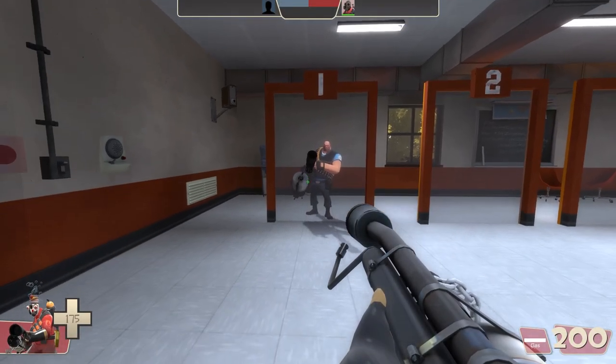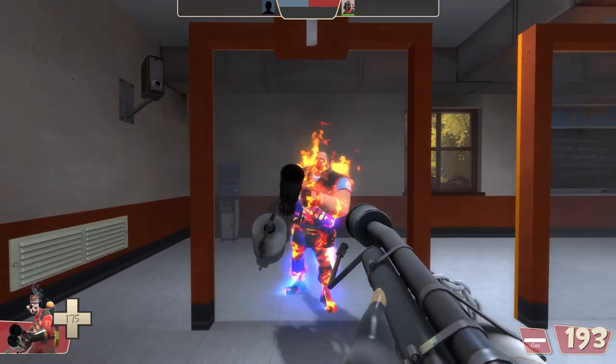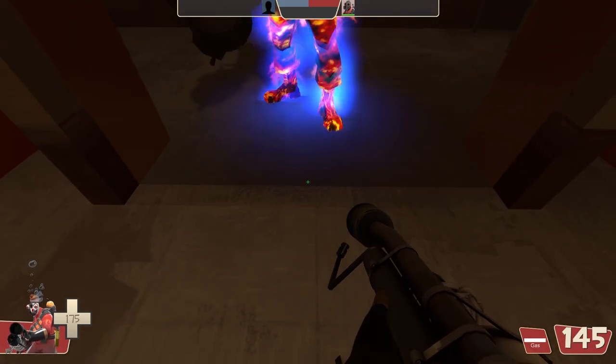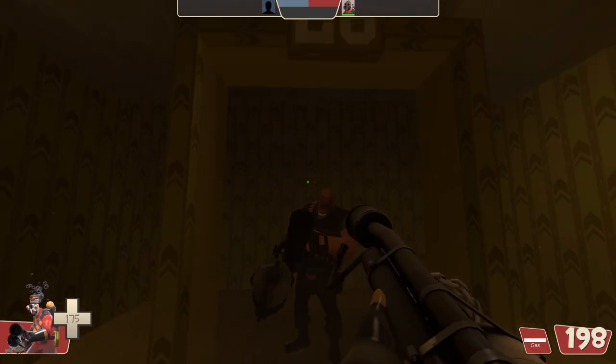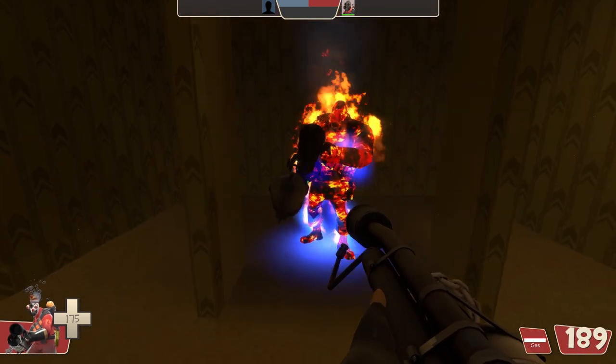All flamethrowers, except for the Dragon's Fury, emit flame particles that can reach players from underneath walls. The thicker the wall, the harder it is to align yourself such that you can damage your enemies. The furthest I was able to hit enemies through walls was 28 units, which requires pinpoint distance and accuracy.